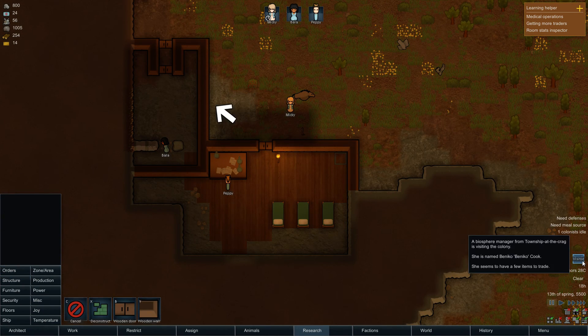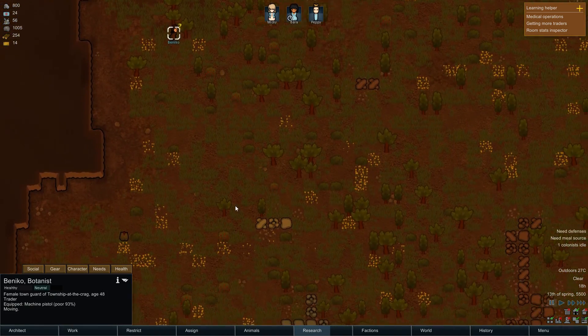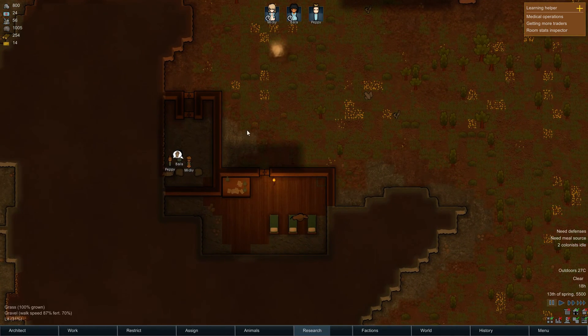We've got a visitor! A biosphere manager from Township at the Crag is visiting the colony. She is named Benico Cook and she seems to have a few items to trade. She's all the way over there. Hello — she's got a machine pistol! Holy shit, I don't even have a machine pistol. My base is here. We've got a nice visitor.